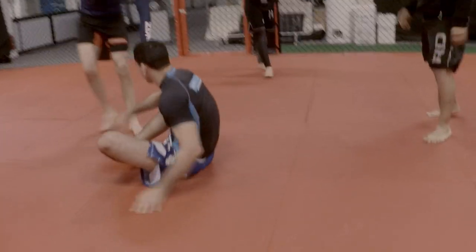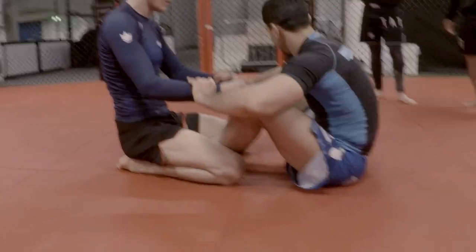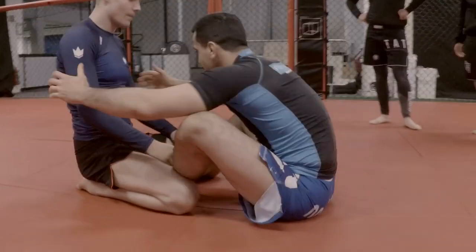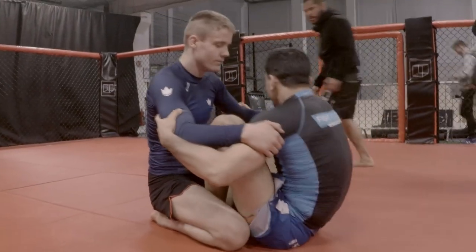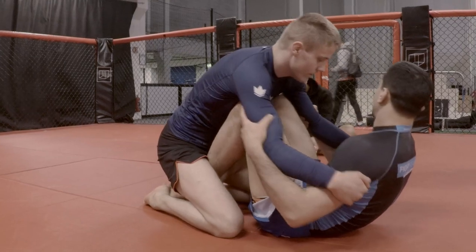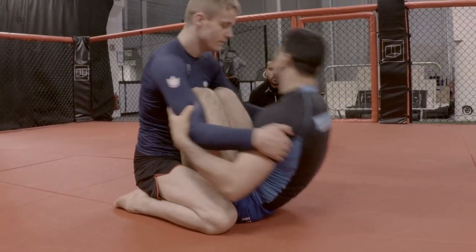Back line. We're just gonna go for the single leg X entry. We're gonna control both elbows, hide in, pull his elbows towards us. Get him on our shins, kick up and open your arms up.